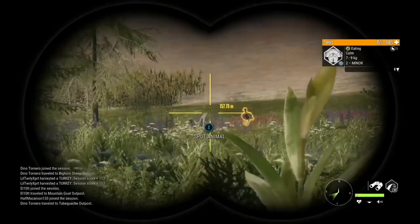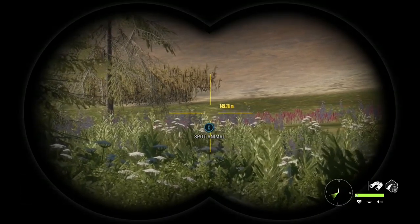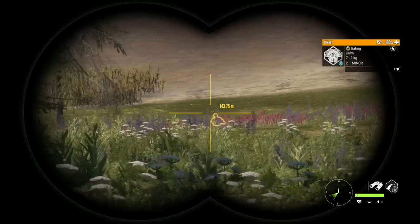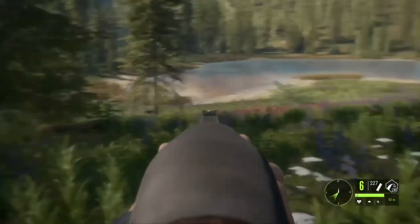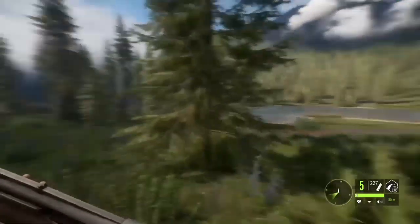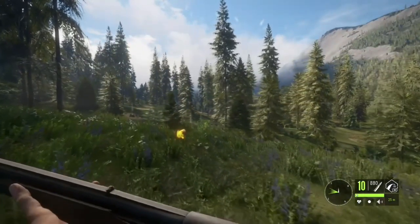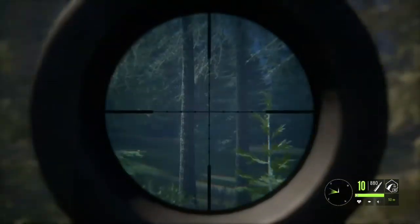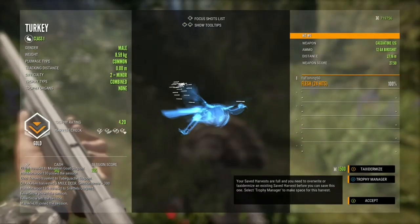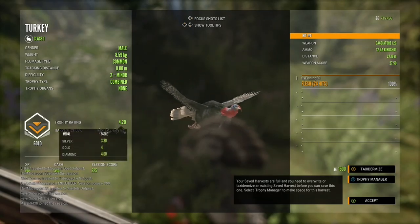So in front of us we have two tom turkeys feeding. We're gonna load some birdshot into the shotgun and we're gonna try to get both. Hopefully we can get both. He's flying — let's try to get him. Nice. Where's the other one? He's out of shotgun range, I don't think we can get him. Let's see what this guy is — gold, 4.2. Pretty average, a little below average actually, but still a gold, so we'll take it.